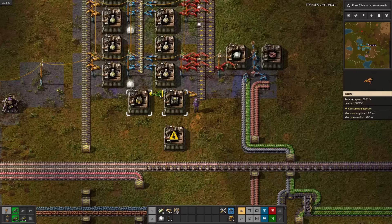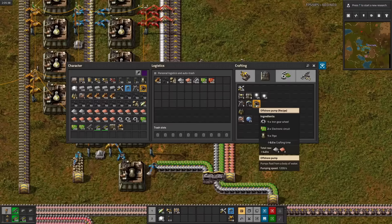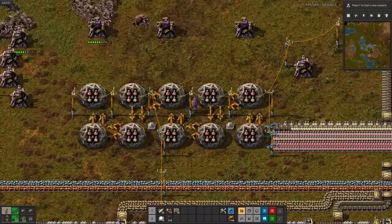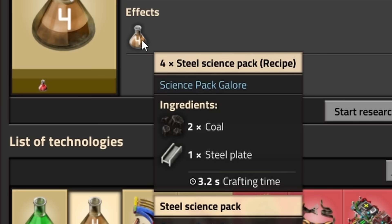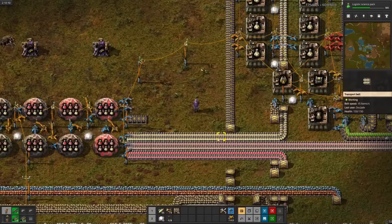Now for the slightly ridiculous electricity science, which takes boilers, offshore pumps, and lamps. Lamps are no problem, but now I have to run stone all the way up here for the furnaces. Offshore pumps aren't too bad either — we'll just have to squeeze gears in here. There we go. Now I finally realize I forgot to do steel science, which means the belts are also in the wrong order. Oh well.